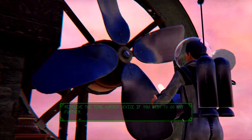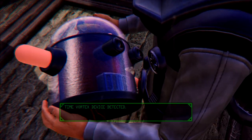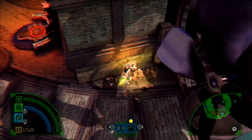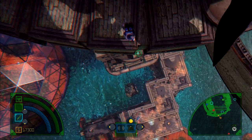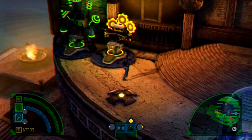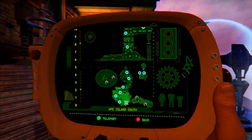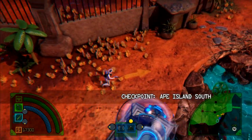Chance of death 100%. Retrieve the Time Vortex device if you wish to go any further. Time Vortex device detected — cool. Ants and eggs, that's what the channel said. Where that arrow is pointing me, right? Can I teleport? Was it from the checkpoint marker that I can move between checkpoints I found? Yeah, it's teleport. Ape Island South — and to the right is the egg, the ant place. I remember a bridge being up here on the right.